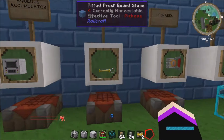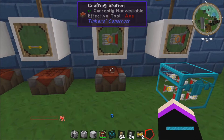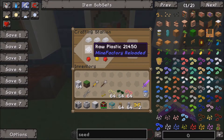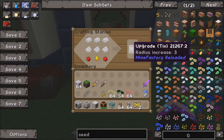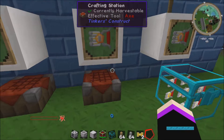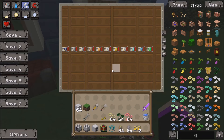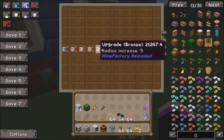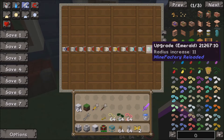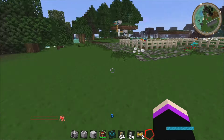Then we move over to the sprinkler, which is another easy one to craft. And then the upgrades — these are made with raw plastic, tin ingot, redstone, and a gold nugget. Here are all the different ones that you can have; they increase the radius, going from one right up to increasing the radius by eleven.